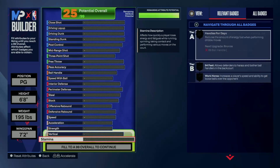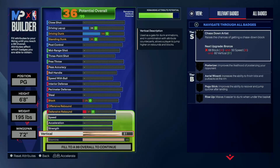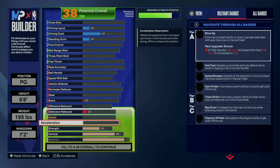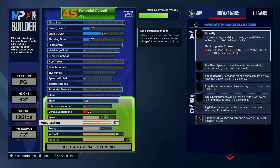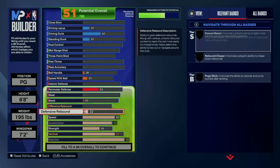So we're gonna start out with these physicals. For real, we need 99 stamina. I'm gonna go 82 vertical. We're gonna get that 94 driving — gonna get the 94 driving dunk. We'll go 55 strength, 77 acceleration, and an 82 speed. For defensive rebound, it's gonna automatically put it up to 37, so we just gonna throw it to a 37.